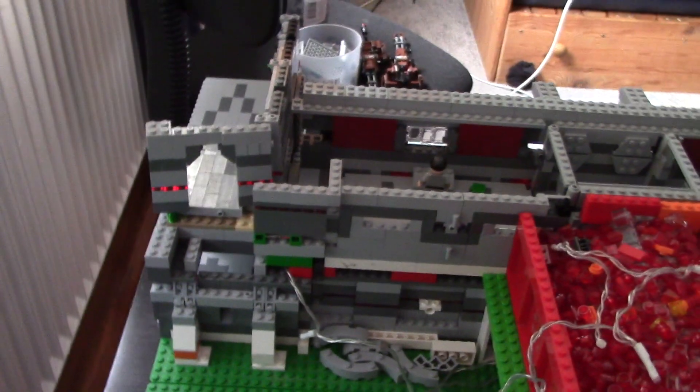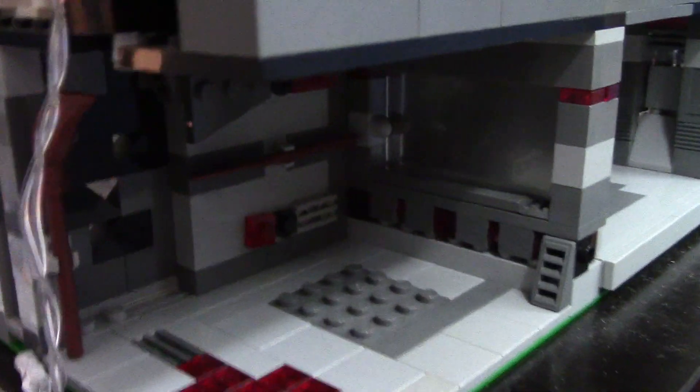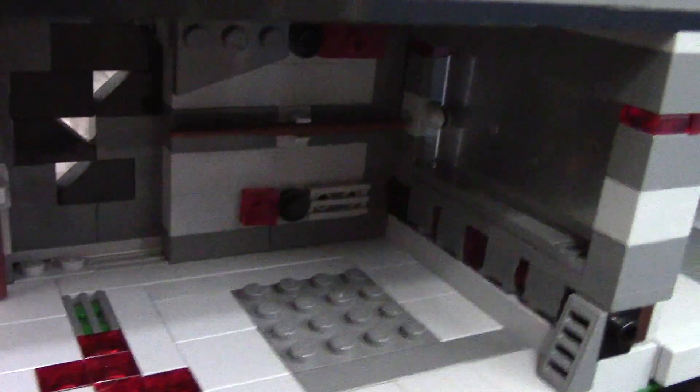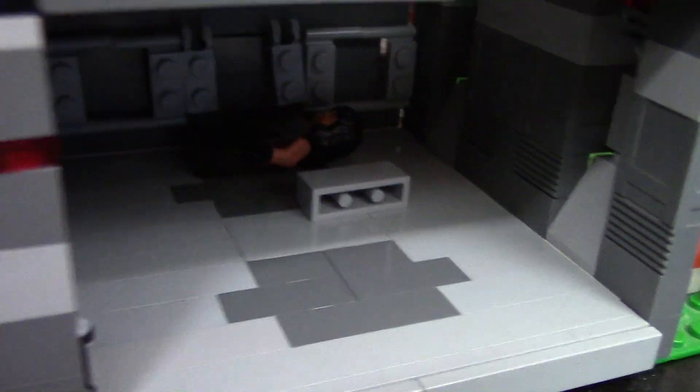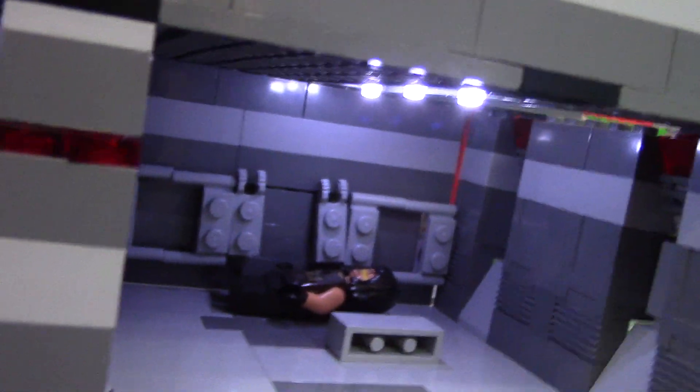And then I've actually managed to build two new rooms, so I'll show you them now. Here are the two new rooms that I managed to get done — that's the interrogation room, so that is joined with the entire prison. It does have a single little window here so the people inside can see what's going on, and yes, it does have some lights in it as well, as you can see.